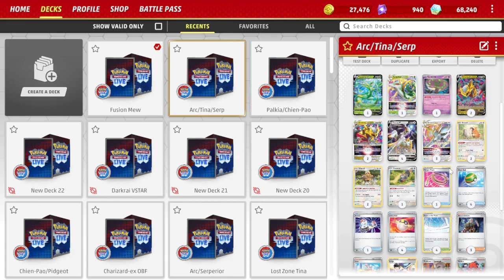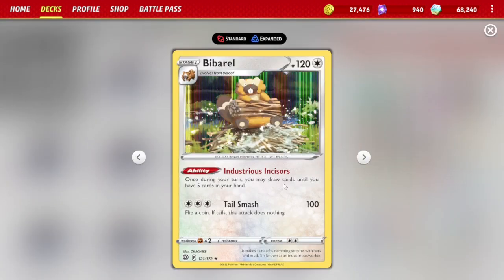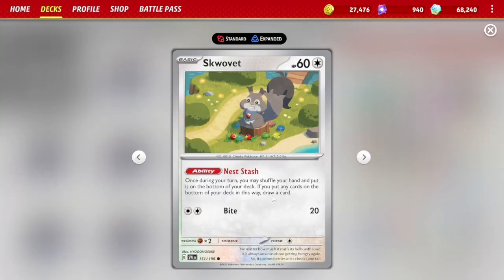For our draw engine, we're using Bidoof, which has the Industrious Incisors ability. Once during a turn, you can draw cards until you have five cards in your hand. This combos really nicely with Squivet, which has the Nest Stash ability. Once during a turn, you may shuffle your hand to the bottom of your deck and then draw a card. This is really good if you have a clogged-up hand so you can't draw any cards with Bidoof — using Squivet allows you to draw at least four cards with Bidoof.